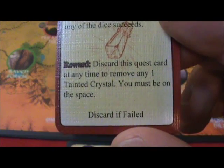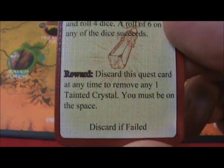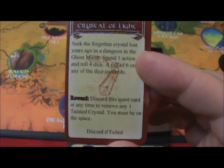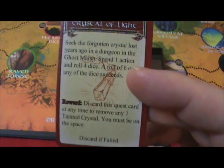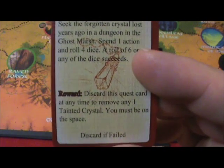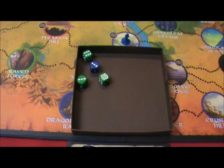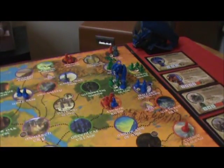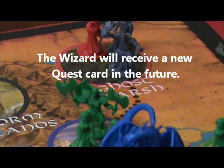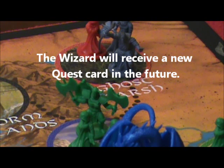As a reward, we can discard this quest card at any time to remove any one tainted crystal, but we must be on this space. Let's do it now — I don't think this requires an action token. I'm going to discard this card and remove the taint crystal here. The Ghost Marsh has been cleaned, though we still have a red minion there.